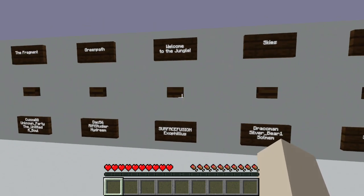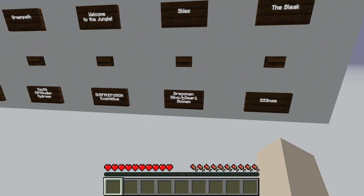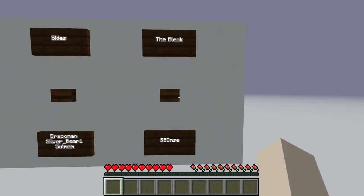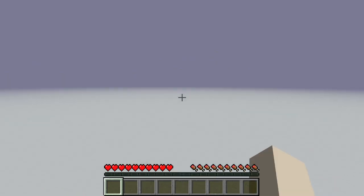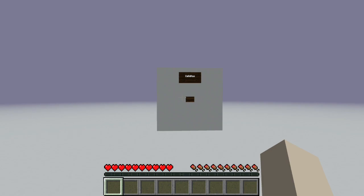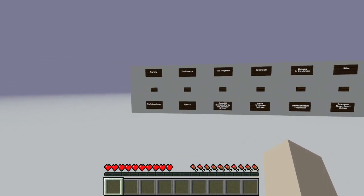Welcome to the Jungle — that one was definitely Skylines, the Jungle Sky Islands. Skies for Draco Man, Silver Bear, and Solemn. And then the Bleak, and then whatever this one is over here. Calideas — that's one of the original realms that we had last time.